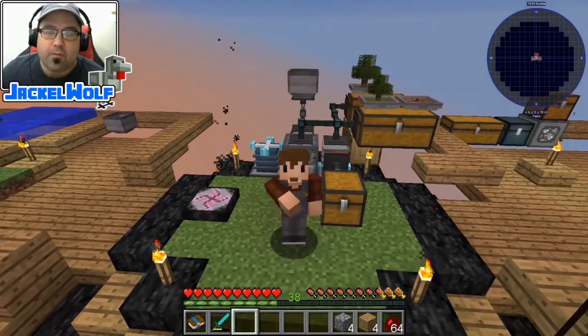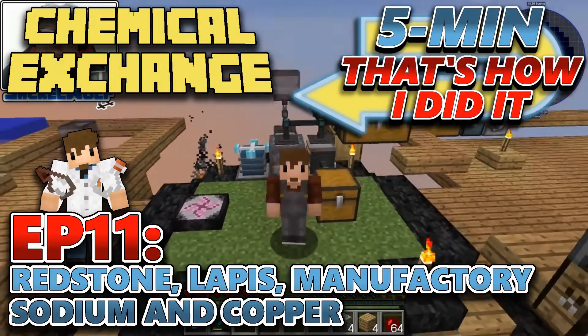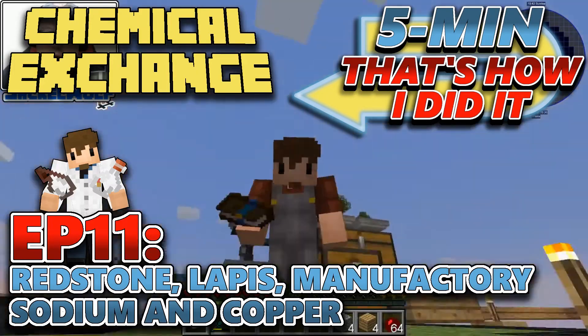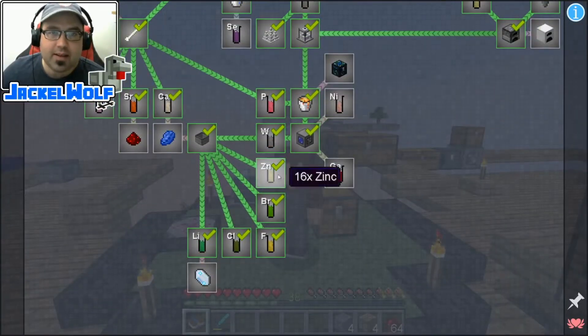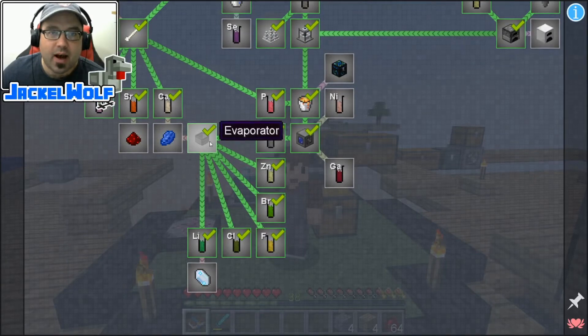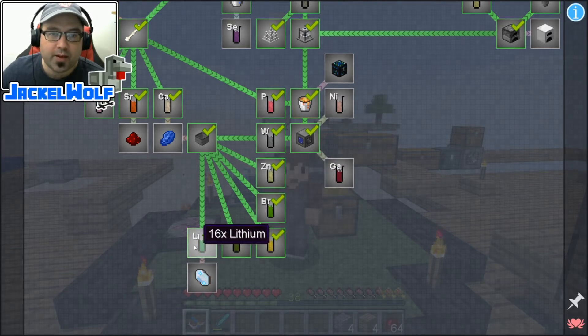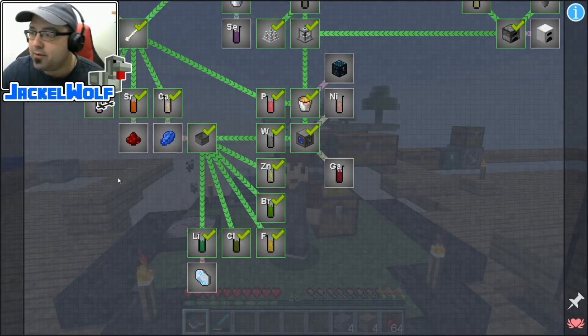Hey everyone, it's JackalWolf back in Chemical Exchange with another episode. Now if you've been following along, you know that we are working our way through the quest book. Last episode, we did the Tungsten quest along with the Evaporator, and then we also did the Zinc, the Bromine, the Fluorine, the Chlorine, and the Lithium. This episode, we're going to do the Redstone and the Lapis, and then we're going to build ourselves a manufactory.